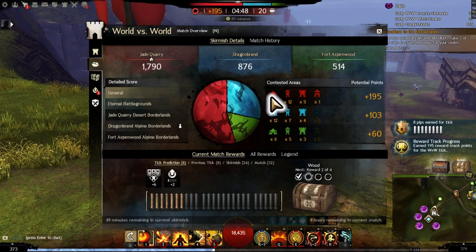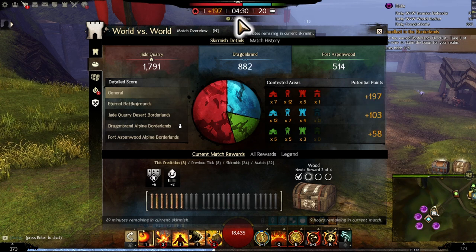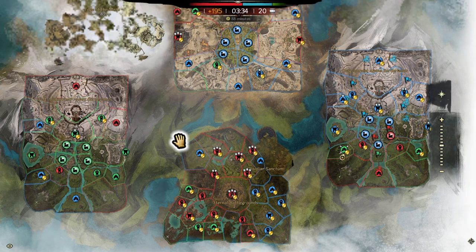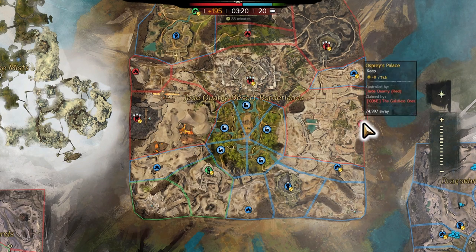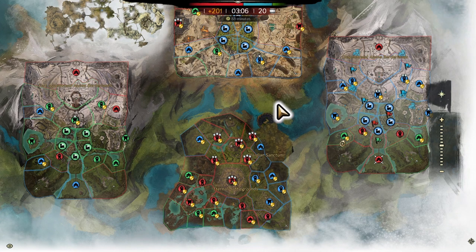To determine how many points your team is getting, look at the contested area in your match overview panel — this tells you what your team controls versus other teams. These points tier up over the two-hour skirmish period to determine who wins that battlefront. Each individual skirmish isn't necessarily as important as the overall week, but winning skirmishes helps win the overall week. Looking at the map now, our team is controlling a fair amount of the Eternal Battlegrounds, but the other teams will counter by hitting you in your borderlands, taking towers and keeps.